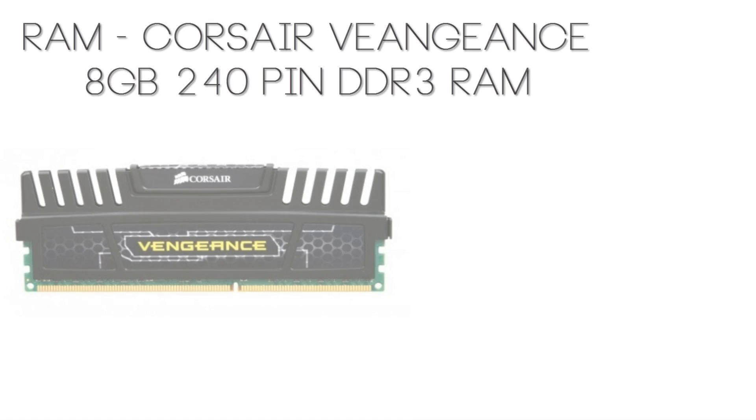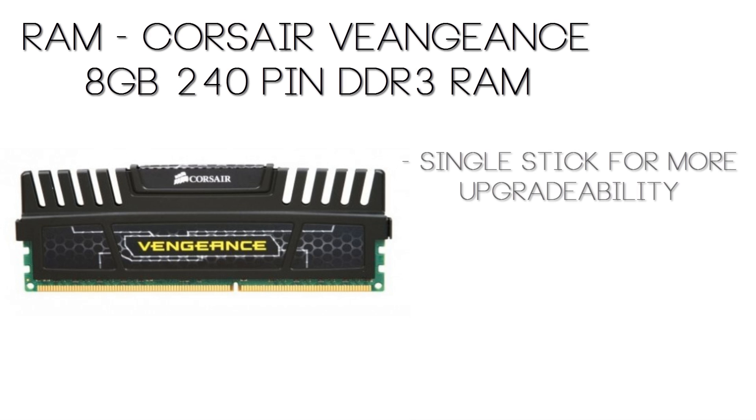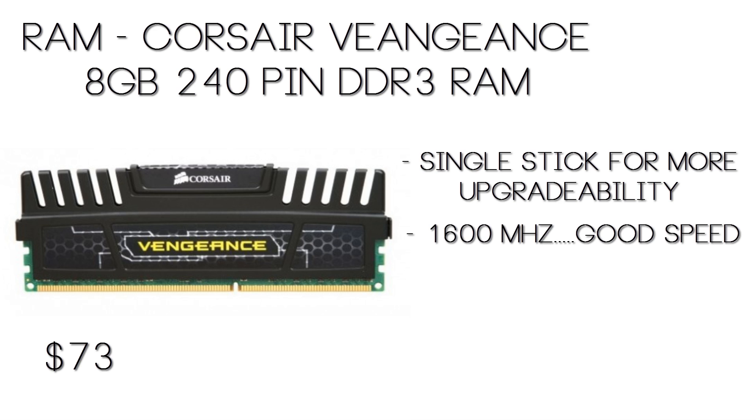Now for the RAM, we went with Corsair Vengeance 8GB of DDR3 RAM. Now this is just a single stick — I did this just so that you can easily upgrade in the future. It comes in at $72.99, so it's once again at a very good price, and it has a speed of 1600MHz, which is pretty good.